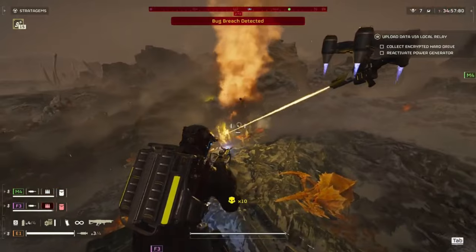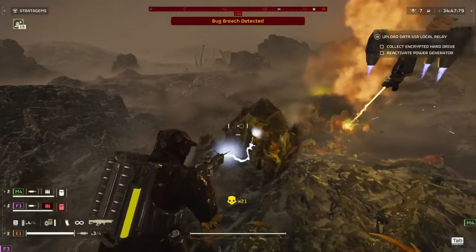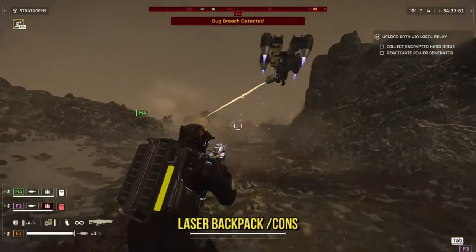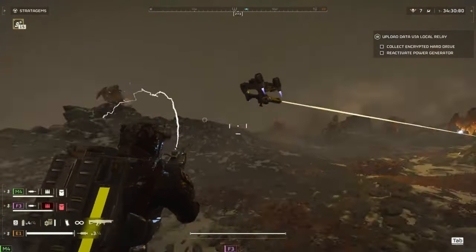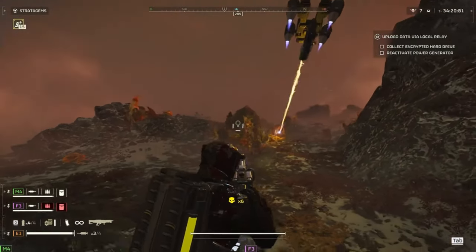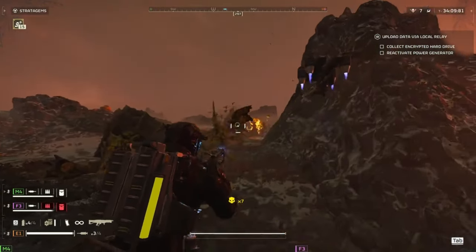If you combine the arc thrower with the laser rover, you have constant DPS plus the arc thrower zapping in between. It won't work against heavily armored targets, but against medium and light armor enemies having an extra set of lasers works out well. The arc thrower is fully capable of handling the rest. One important warning about the laser rover: it can kill you if you're at a weird angle — especially going uphill it can kill teammates. Also the arc weapons can kill teammates not wearing arc armor. The rover can also bug out hovering over your head not shooting — just re-equip the backpack to reset.